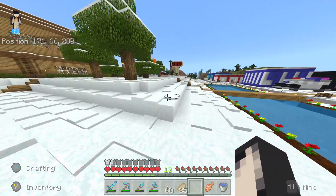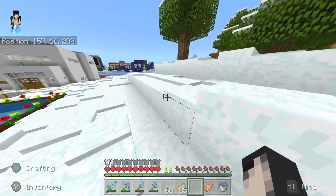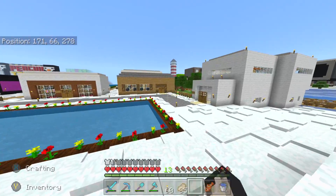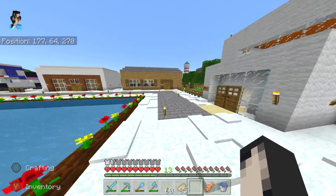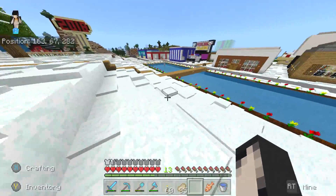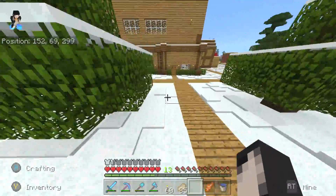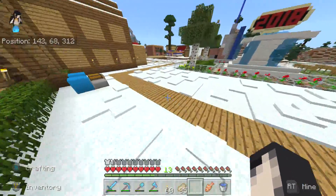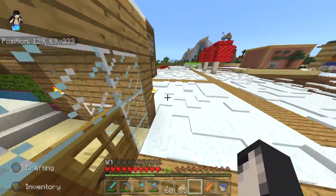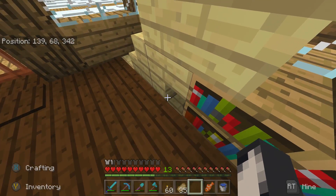The plan was for the next episode to investigate the ender dragon - see if I could get it to move, take it out, whatever. However, when I closed the world and went back on, the ender dragon was just gone. It despawned - the game fixed itself. I went to the End and it wasn't there either. I didn't address it last episode - I meant to, I just forgot. So I thought I'd let you guys know since some of you were asking in the comments what happened to the ender dragon. Well, now you know.